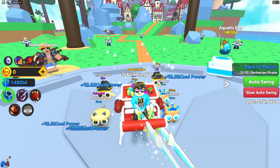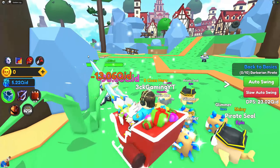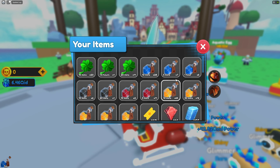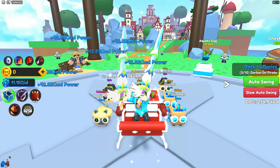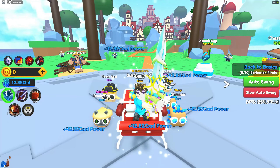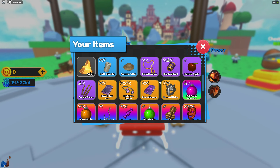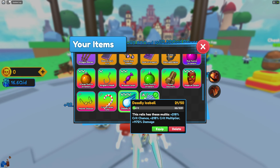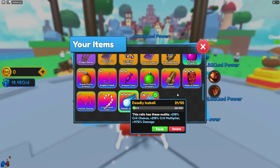Now I need to farm more power because after ascending I don't have enough power to kill this mob. I'm going to AFK for an hour or two with my power buff active. I'll be back after farming. I'm also going to start farming more relics so I can upgrade them. I actually want to upgrade my relics — I still haven't gotten the ring of poison, so I'm sticking to the deadly ice ball for now. It's an amazing farming relic, so I'll keep using it until I get the ring of poison.